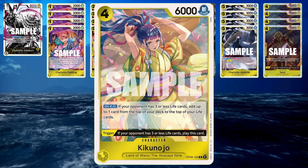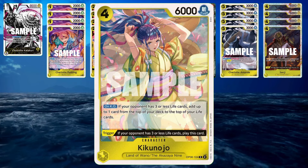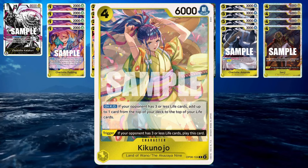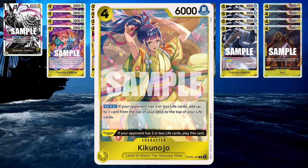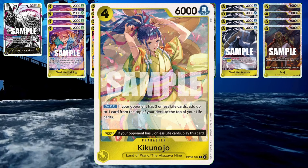Kikunojo is new — a 4-drop, 6k power. She triggers off your life if your opponent has 3 life or less. If she is taken out and your opponent has 3 life or less, you add a card from your deck to your life. Since she's a 4-drop, I typically don't want her on the field if my opponent has 4 life, because I want to get the bonus out of her — that extra life.